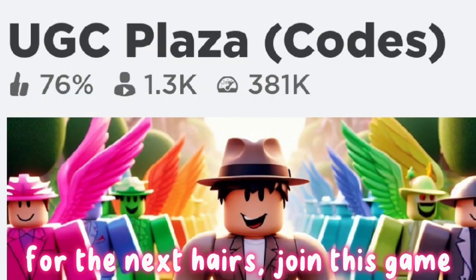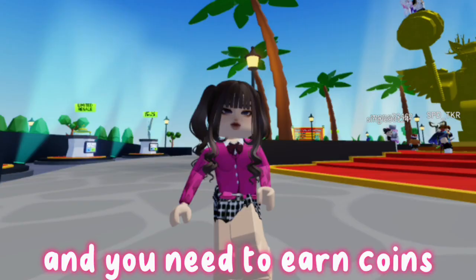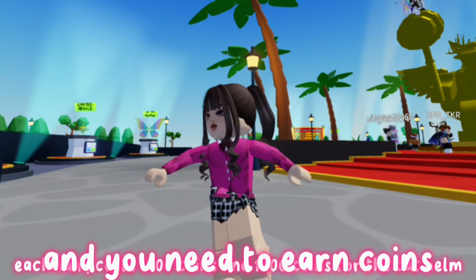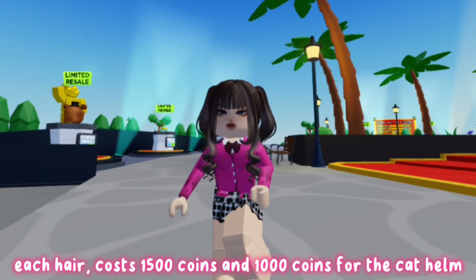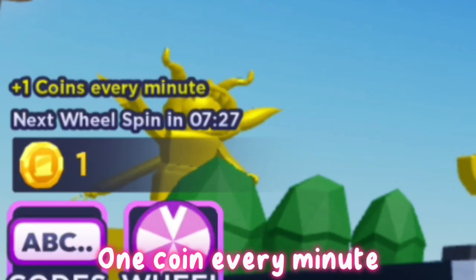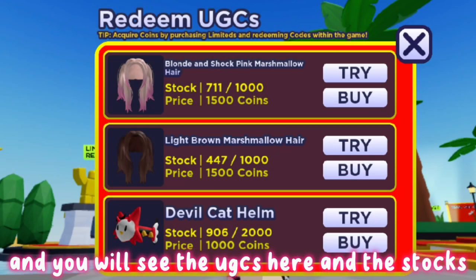For the next hairs, join this game. You can get these 2 free hairs and 1 accessory. You need to earn coins — each hair costs 1,500 coins and 1,000 coins for the cat howl. You earn 1 coin every minute. Click shop if you have enough coins, and you will see the eggs here and the stocks.